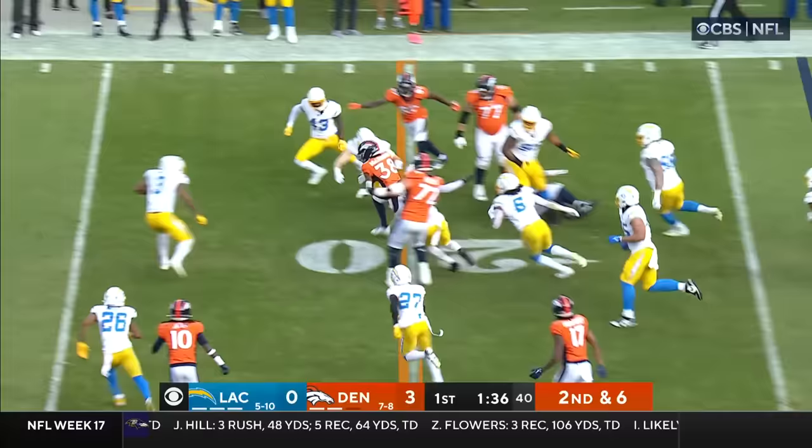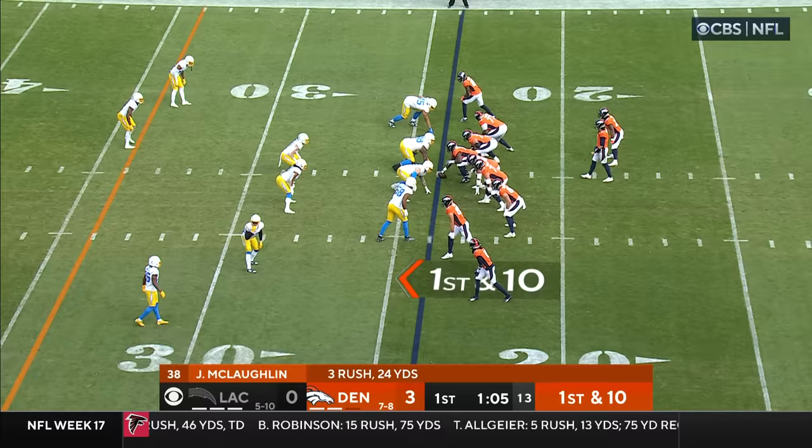Bluffman sheds one tackle, then speeds for a first down. Derwin James takes him down. Let's check in with J.B. and Phil in New York for an update.